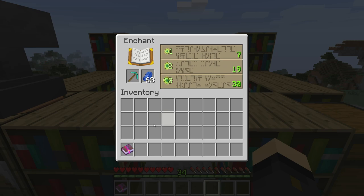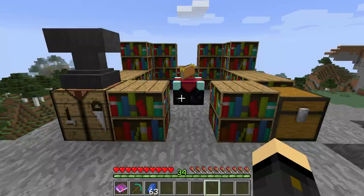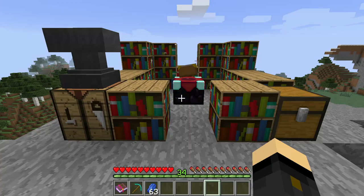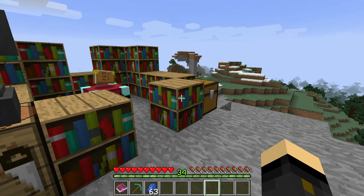Try again with the pickaxe — this time we've got unbreaking 3, which is what we wanted. If we had more books we could keep doing this process until we get what we want. I went from level 35 to level 34 in XP, so it's just a way of using books rather than spending three levels per enchantment on something you don't want. You might want a few extra books just for that reason.